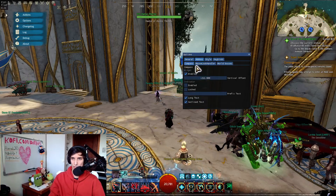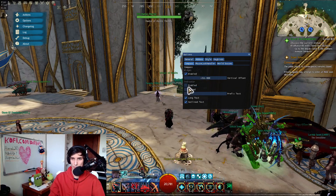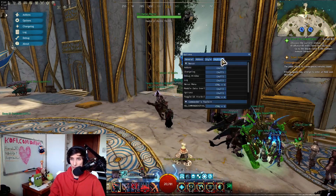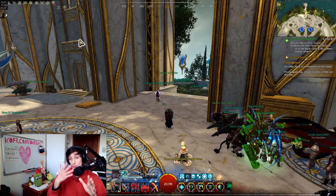You also have in options the ability to check each specific item and change the options for each thing you want to configure. You can move where they appear and how they interact with different things. You can also change the sound, font size, and other stuff as well. You can have key binds — it's pretty useful. And I really, really do like it. It also works with Blish as well, so you're not going to have any issues running both at the same time.